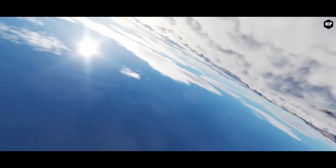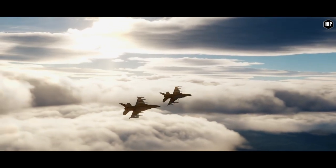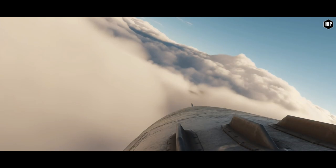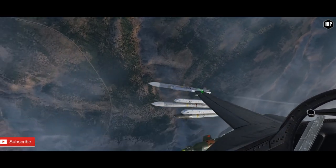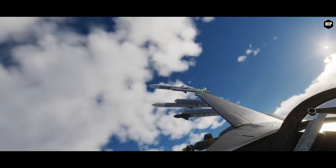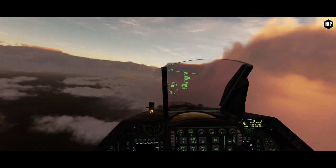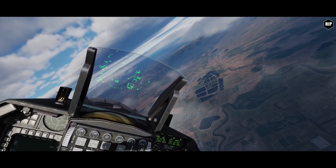For the air-to-ground radar: ground map, expand, DBS modes, fixed target track, ground moving targets, snowplow, sea, and AGR modes. Then semi-automatic and automatic countermeasure programs, mark points, HOTAS steer point selection, latitude/longitude and MGRS coordinate selection, the CBU-103 and CBU-105 wind-corrected munition dispenser, and the horizontal situation display cursor.